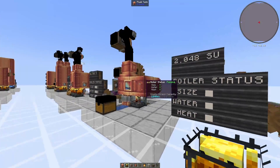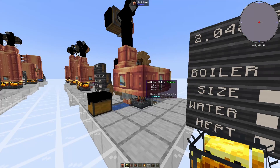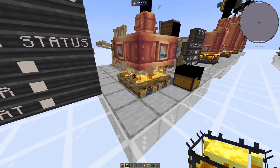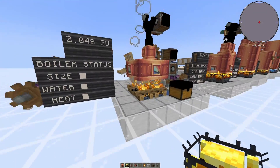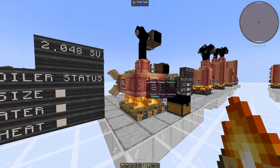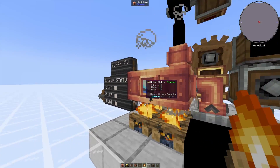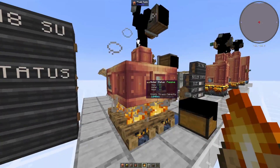Before we get too far, let's talk about the basic one. This is a passive boiler — as you can see it says passive if you look at it with engineering goggles — and it has one size, one water, and one heat. It can be powered by either campfires or an unlit blaze burner, and you only need one in order for it to be passive. I just have four here to show you that you can do this too. It doesn't change the passivity if you add more campfires, but this is a pretty early-game boiler, good for testing and getting a couple of stress units out of it.